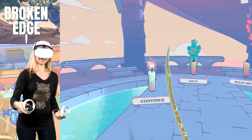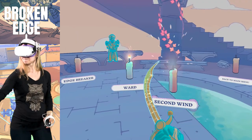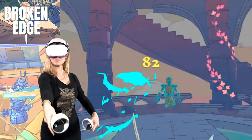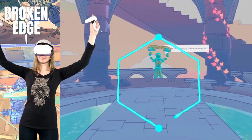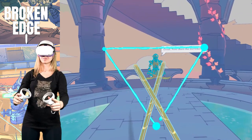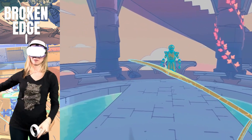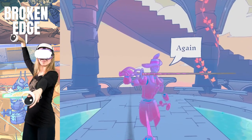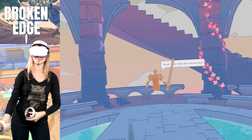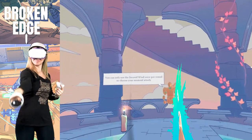Things get even more complicated because there are also special powers. Each class has three: the Edgebreaker, the Ward, and the Second Wind. The Edgebreaker lets you deal more damage to your opponent for a limited time. The Ward is a shield that protects you from damage for a short time. The Second Wind allows you to regrow your sword fully in the middle of a round, even if your energy is completely depleted. All three are very useful, but each is cast by performing certain movement sequences — and yes, these movements are different for every class, so you need to memorize them.